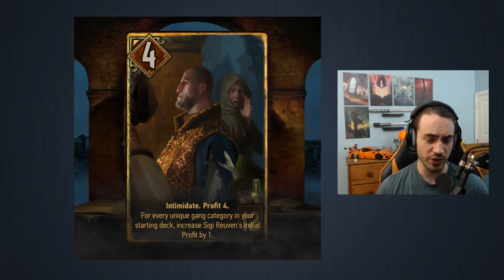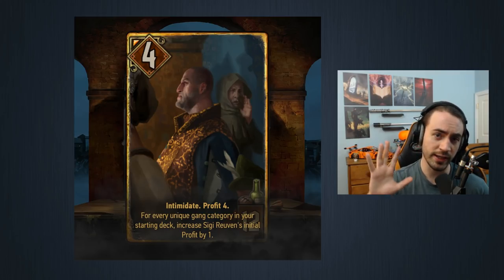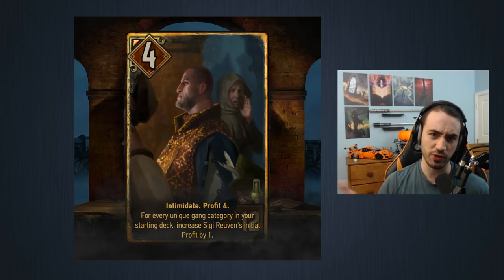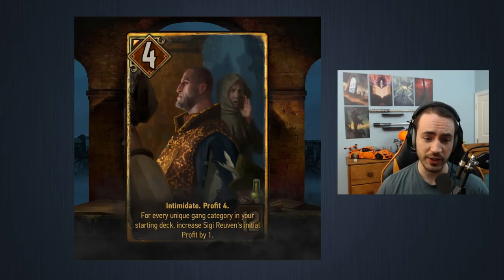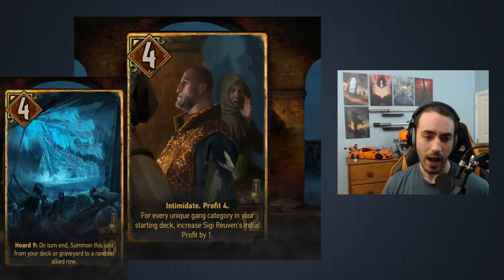Starting off we have Siggy. This card is 12 provisions, strength Intimidate, profit four. For every unique gang category in your starting deck, increase his initial profit by one. There are five gangs — it's pretty easy to get all five into your deck. Four of them are all good; Fire Sworn is pretty bad but you can just throw one bronze in there and get all five. If you do this, it's a 13 for 12 which is really good.